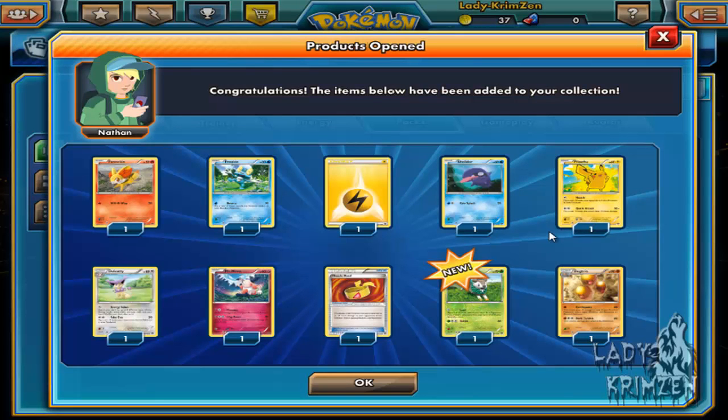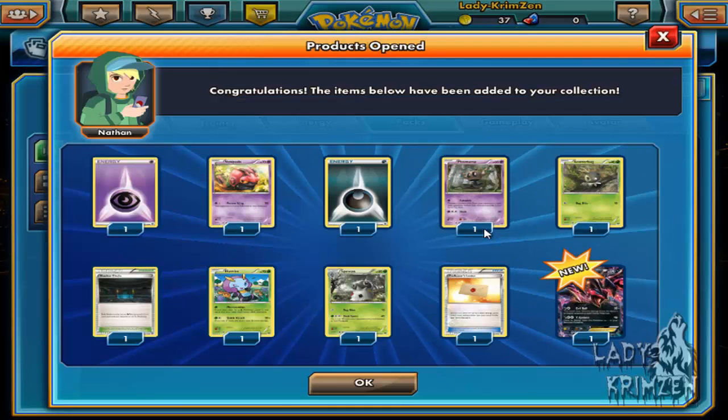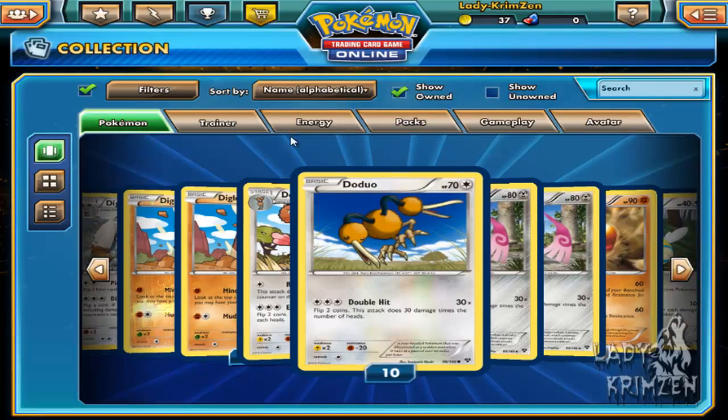Still no Gogoat. We have Fennekin, Froakie, Electric Energy, Shellder, Pikachu, Delcatty, Mr. Mime, Muscle Band, Skiddo as reverse hollow, and Altaria. Psychic Energy, Venipede, Darkness Energy, Phantom Scatterbug, Shadow Circle, Illuminus, Bunnelby reverse hollow, Professor's Letter, and Evansal EX. I did say in the last episode that was a card I needed - I didn't think it was going to pop up this quickly!